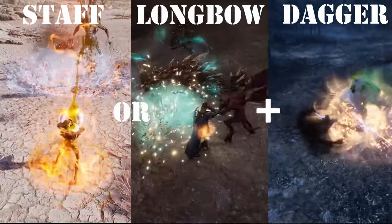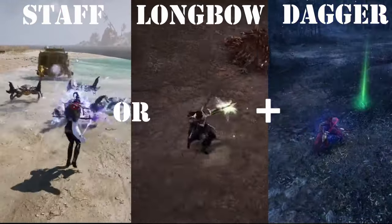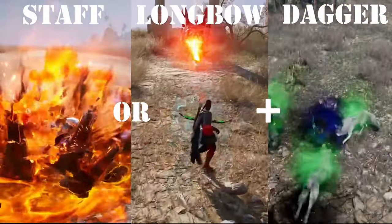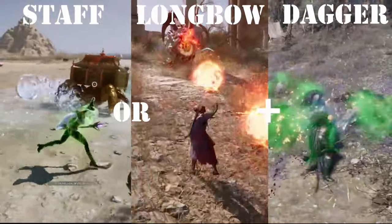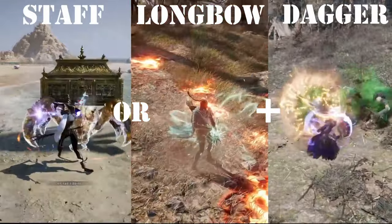If you don't like one of those weapons and want to add more mobility and stealth, it's also perfectly viable to equip a Dagger as a second weapon — be a sneaky mage assassin with Staff Dagger, or go full ranger style with Bow Dagger, which is probably the best class to play in mass PvP. If you still have any questions, drop them in the comments — as always, I will answer everything in less than 24 hours. Cheers!